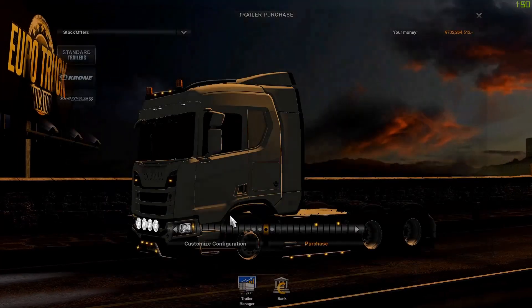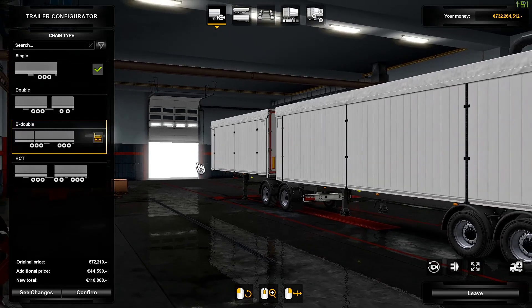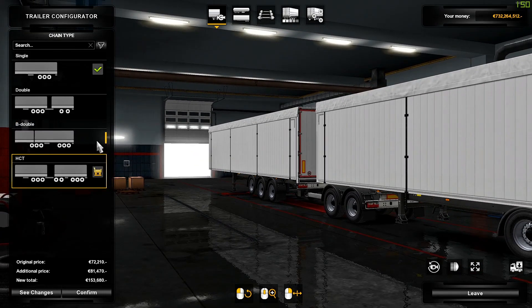I'm going to start with customizing a trailer. I think we're just going to start with the B-double. The HTT works the same, but you will have the dolly on there, which is basically an extra trailer.